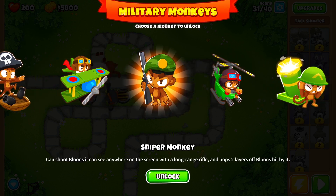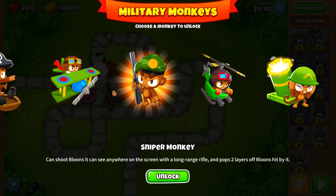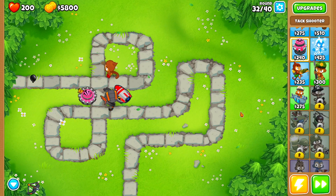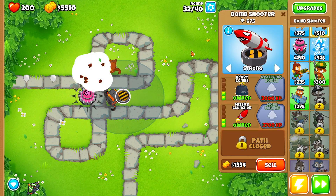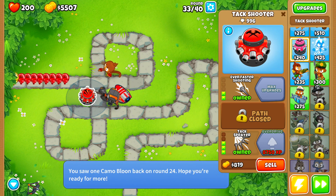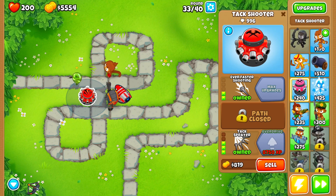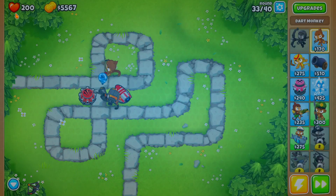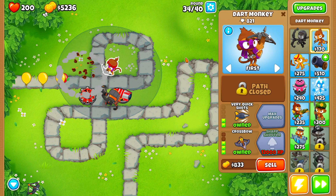The next tower I want to focus on unlocking is a toss-up between the monkey ace, the heli pilot, or the sniper monkey. I'm going to go with the sniper monkey first because that's guaranteed lead-popping power and I don't need to invest in a bomb shooter. Unfortunately the tack shooter is starting to level up a little bit slower, so I need to make sure to place him down more to get that extra experience for chimps mode.